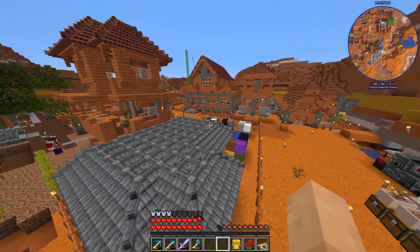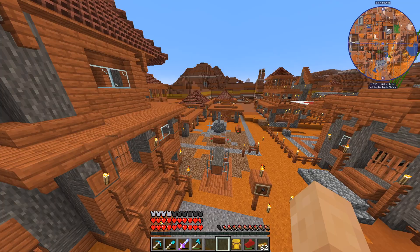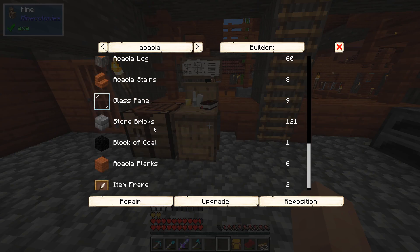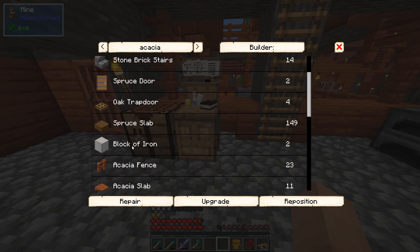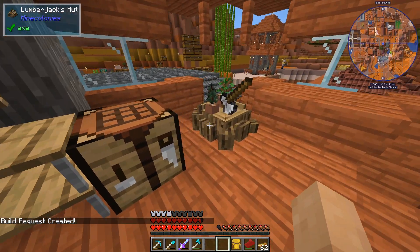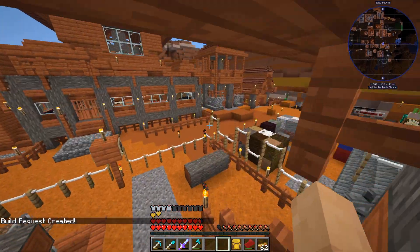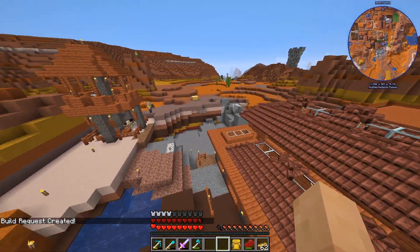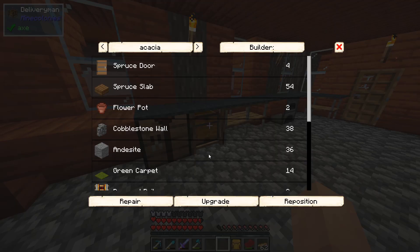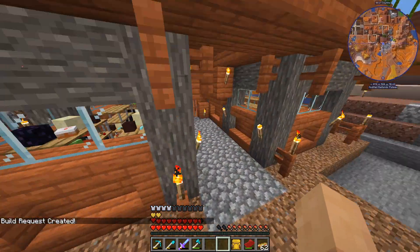I believe our delivery people have taken everything. Builder level four allows us to upgrade everything else to level four, which is pretty sweet. This does get expensive but we can upgrade things accordingly. The miner upgrade is cheap - two blocks of iron, no big deal. The lumberjack should be upgraded too. We should do our delivery people to level four - basically all the things need to go to level four.